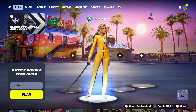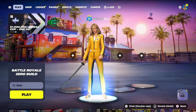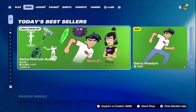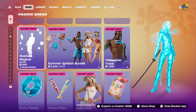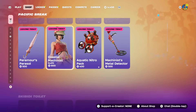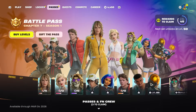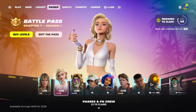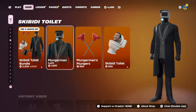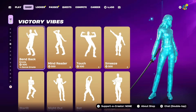Before we jump in, I just want to remind you guys that I am still gifting my subscribers whatever they want from the item shop. If you want a chance to get a free gift from me — it could be pretty much anything you want like any skin, bundle, pickaxe, wrap, emote, anything from the item shop including the Chapter 7 Season 1 battle pass — all you have to do is subscribe to the channel, drop a like on this video, and comment down below your Epic Games username so I can add you and send you the gift if you win. Good luck.